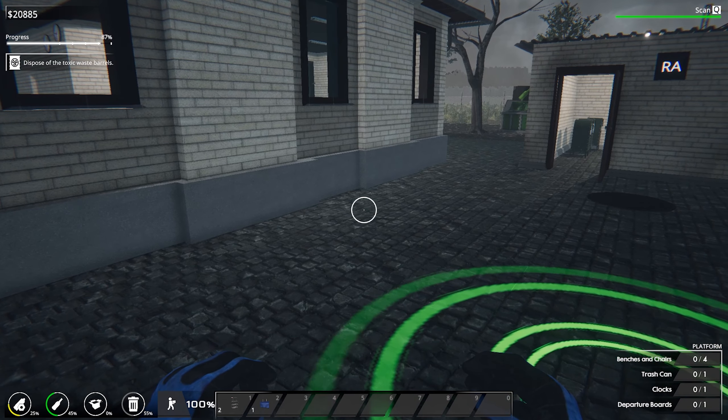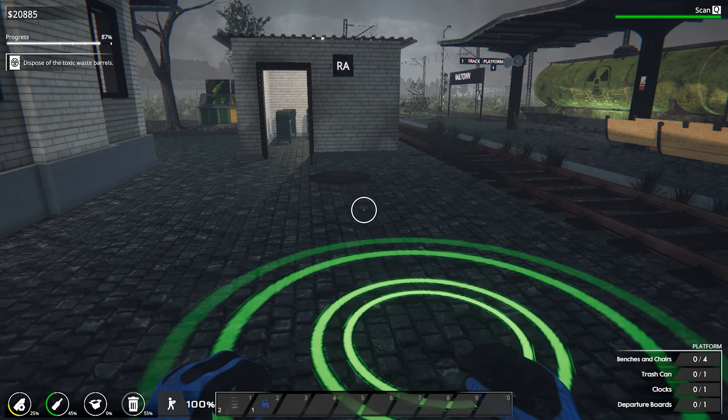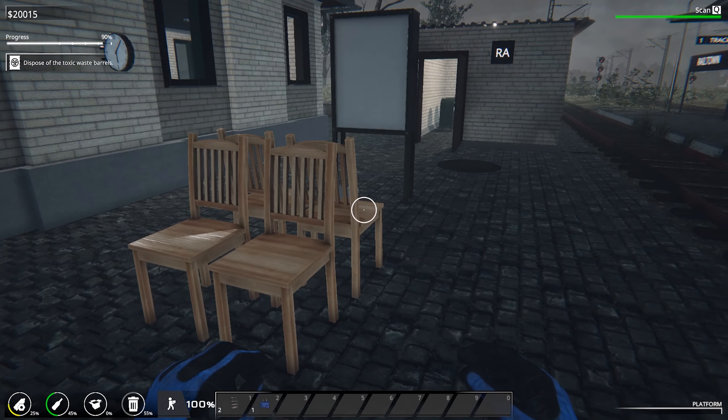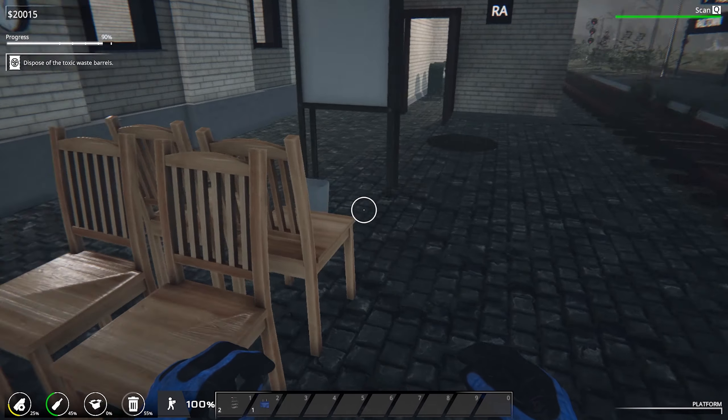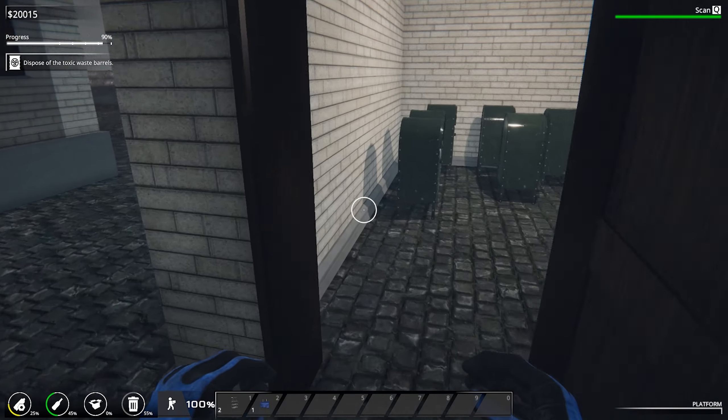I think I've finally found the last area — we need to hook this up with all this stuff here, so let's get buying. Okay, all hooked up now. As you can see we've got our chairs, departure board, clock, and bin — job done.